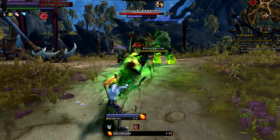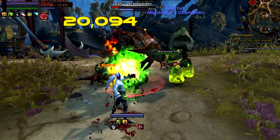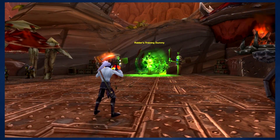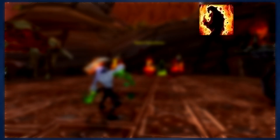Like all warlocks, you have the ability to summon a demon to fight alongside you. For destruction warlocks, it's generally recommended that you summon your fel hunter. As your hellhound fights alongside you, your main priority will be to apply and maintain Immolate on your target at all times.